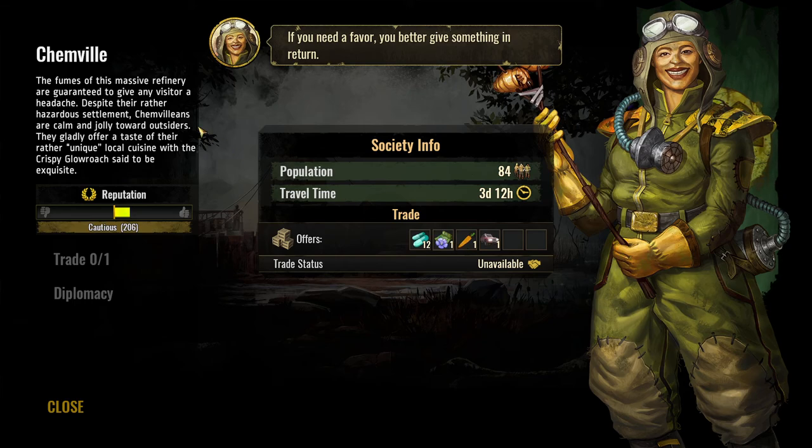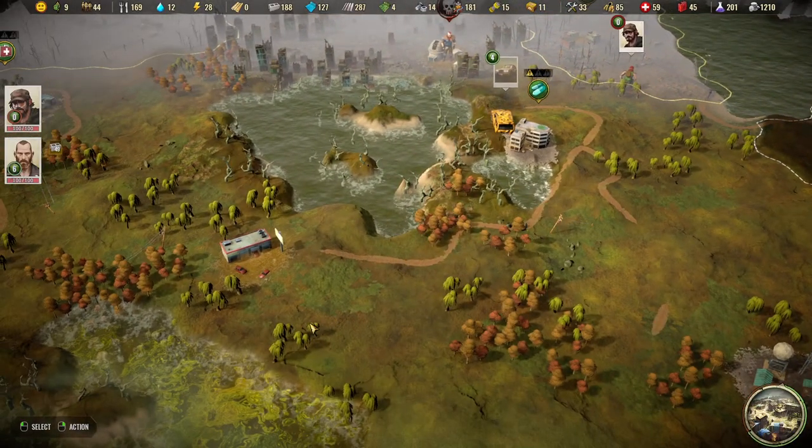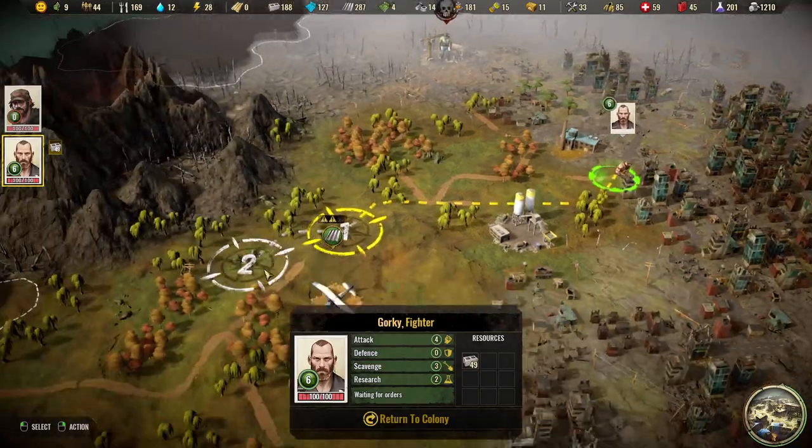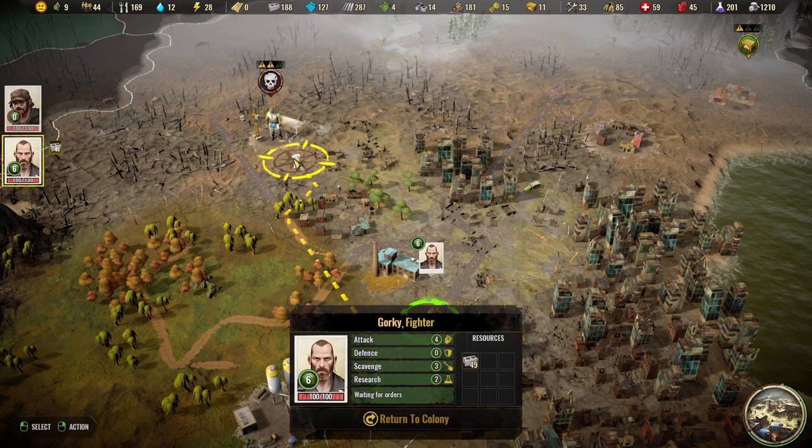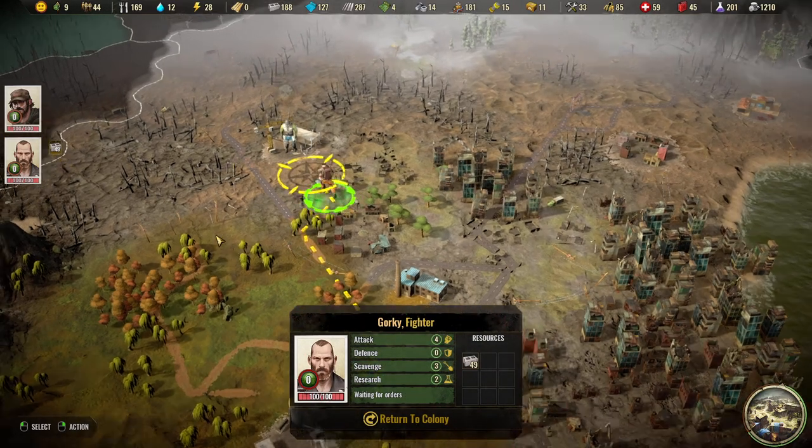Gembill — if you need a favor, you better get something in return. Okay, they have carrots — that's flax I think. The fumes of this massive refinery are guaranteed to give any visitor a headache. Despite the hazardous settlement, Chamberlions are calm and jolly towards outsiders — they gladly offer a taste of their unique local cuisine, with crispy glow roach said to be exquisite. Yeah, we will — as soon as we have some wood — have the trade center up and running in no time. We are on our way to kick some butt.